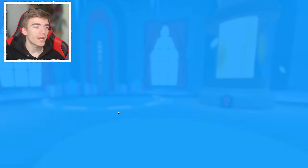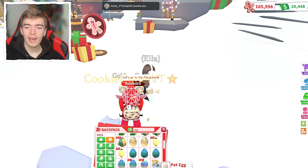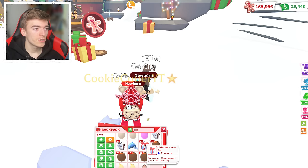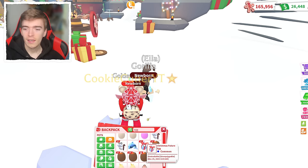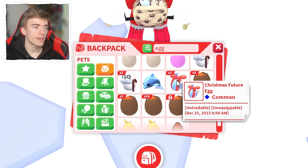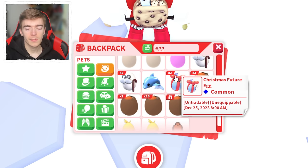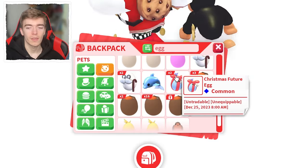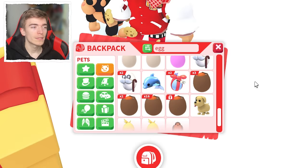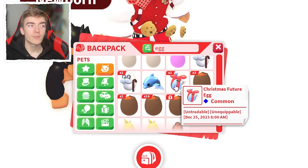Press 'no thanks' on the play again section and it will take you back into Adopt Me. Go into your inventory and search the word 'egg' to find it. The Christmas Future Egg is untradeable, unequippable, and opens on December the 25th at 8am — kind of like Christmas morning. As for what it hatches into, I genuinely don't know. It's guaranteed to be the same pet for everyone, but it's a complete mystery.